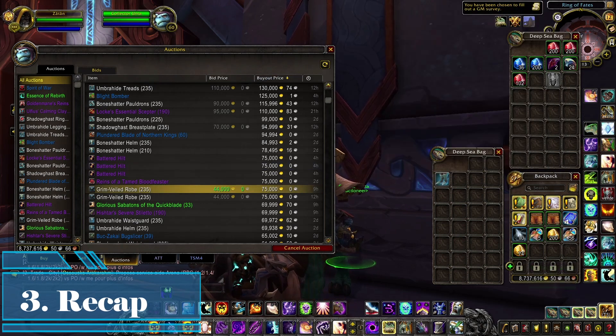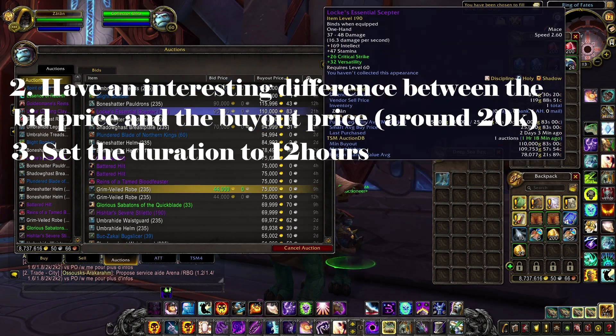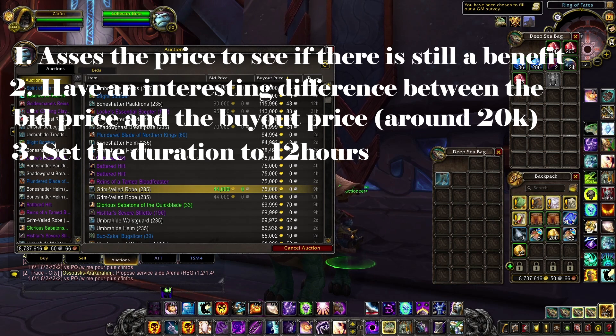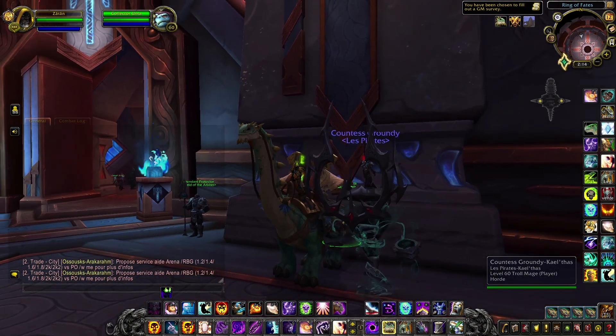So to recap: always try to put 12-hour listings so they start going into short or medium duration and give people incentive to bid. Always have a good difference between the buyout price and the bid price — for me that's around 20k gold. The bid price should still allow you to make decent profits. And if you can, put two items up — one you just leave passively and one you actively undercut and keep on top.